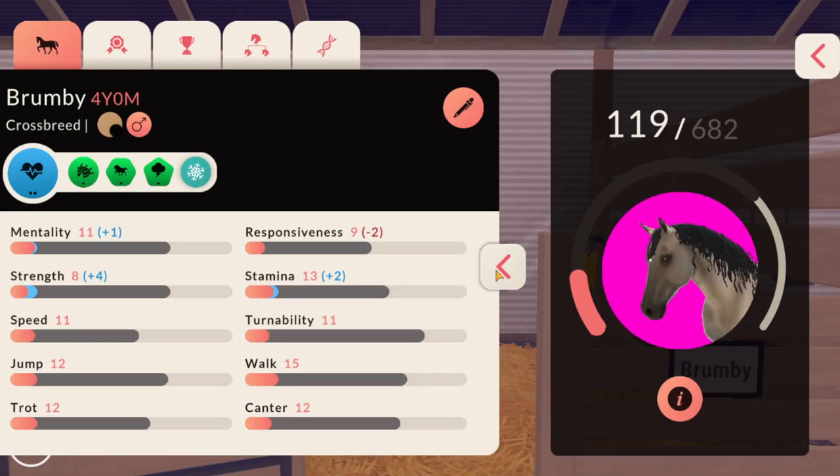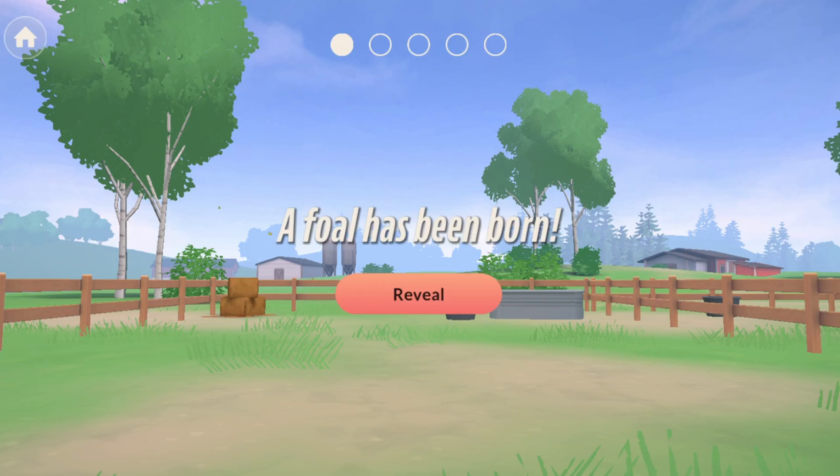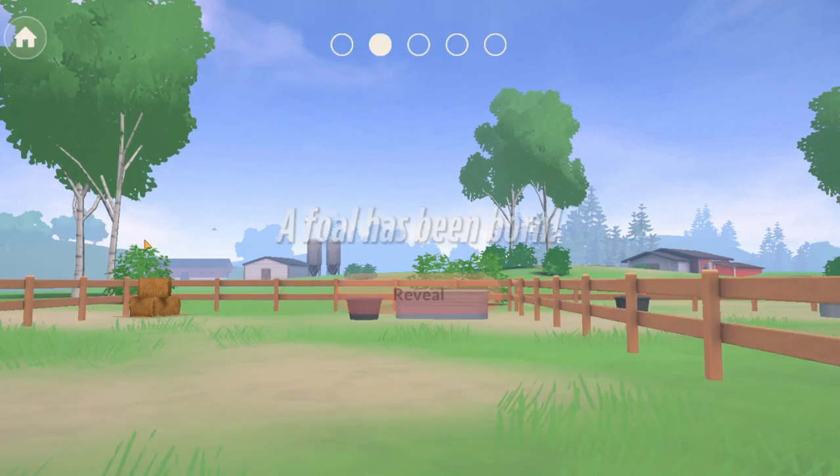Alright, let's go ahead and go to the breeding barn and check out Lottie's new foal. I bred Lottie... actually I don't know who I bred Lottie with, I kind of forgot. But we'll be surprised! Oh yeah, I think I bred her with Domino. We'll have to see, because Domino is... okay.